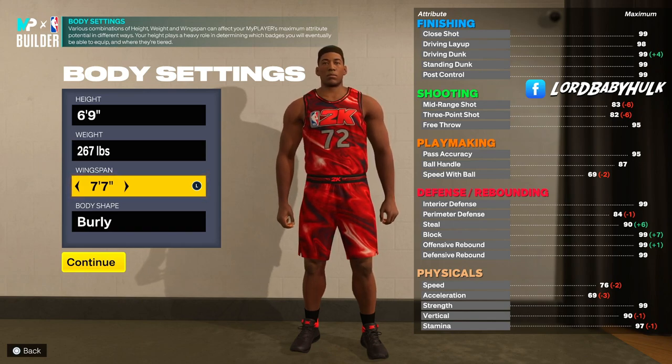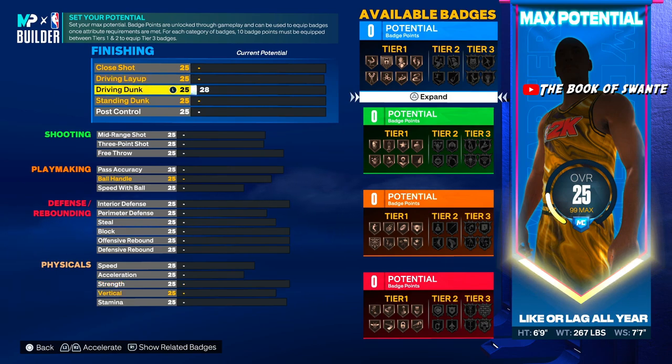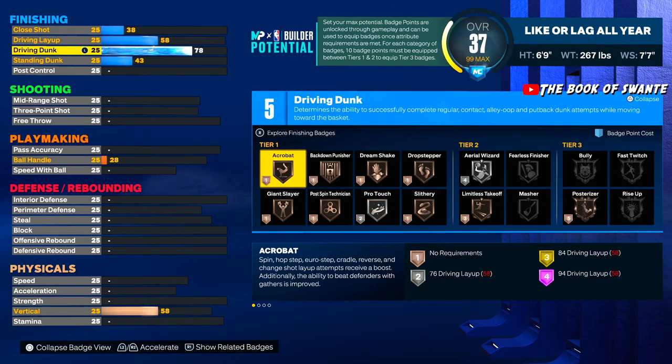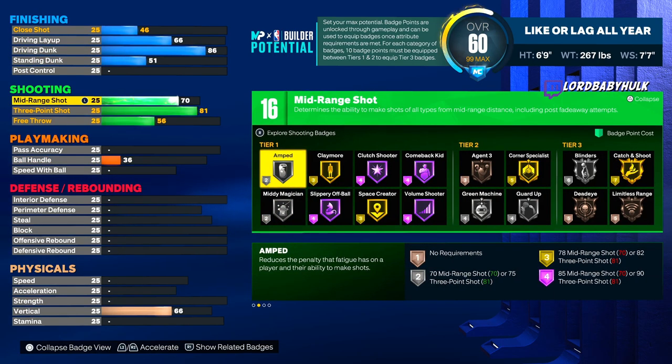We're gonna bring the driving dunk to 86. We're gonna get that Gold Limitless Takeoff, so you can finish above the rim. We're gonna bring the shooting to 81.